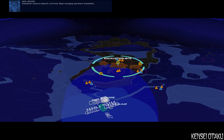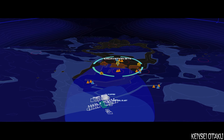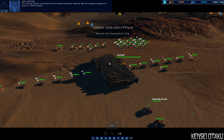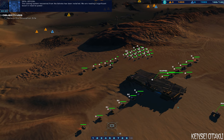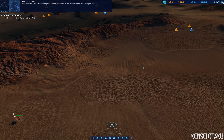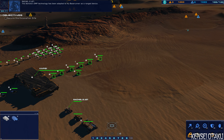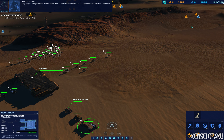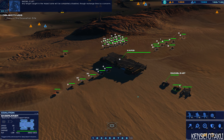Substantial resource deposits confirmed. Begin salvaging operations immediately. The cooling system recovered from the Ashoka has been installed — we are reading a significant boost in reserve power. The Ashoka's EMP technology has been adapted to my base runner as a ranged device. Any target caught in the impact zone will be completely disabled, though recharge time is a concern.